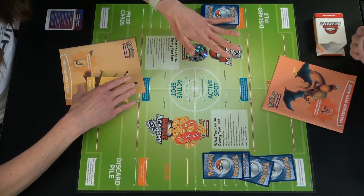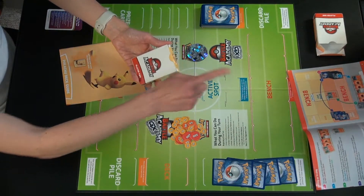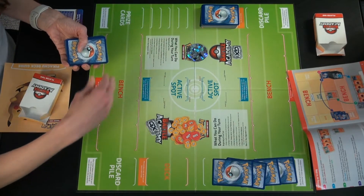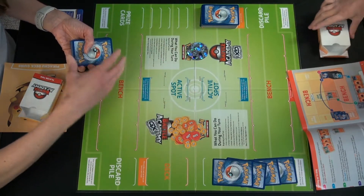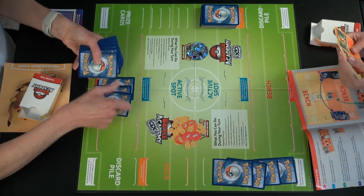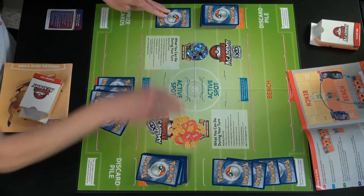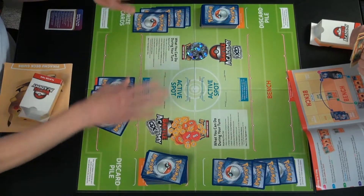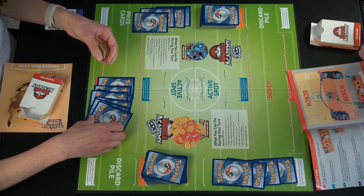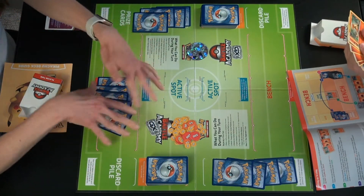Bradley has set up his side according to the booklet for an intro game. He's placed four prize cards off to the side. He's player one, I'm player two. Usually you would flip a coin to see who goes first, and you'd shuffle your cards. You're looking for basic Pokemon to play. If you don't draw any basic Pokemon in a standard game, you do a Mulligan — shuffle the cards back and draw seven cards, and your opponent draws one card.